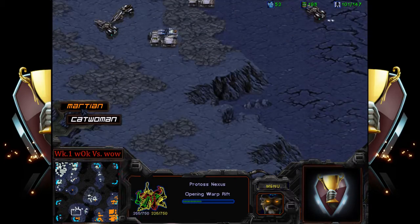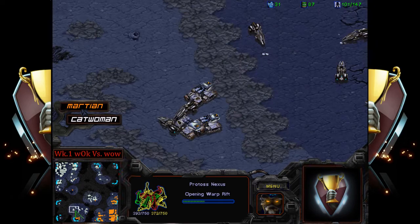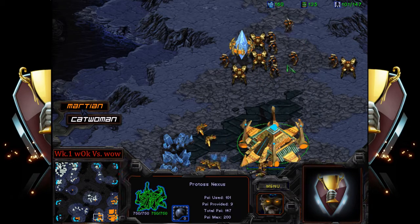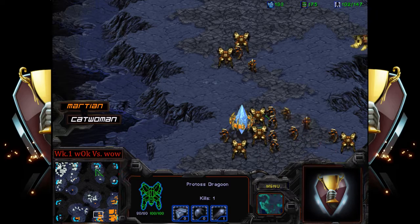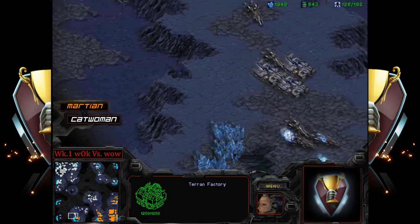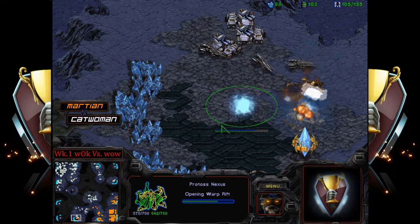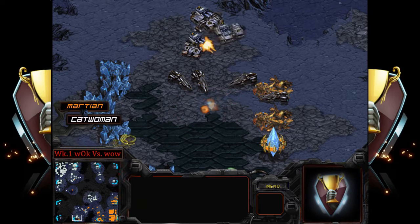Protoss is at a supply deficit here — 126 supply to 102. We're not even seeing all of catwoman's factories being utilized. We're going to see tanks and vultures running over to deny the force at the seven o'clock, and things are not going in Martian's favor. Martian is staging up, but these spider mines are just delaying everything and that base is going to fall completely.